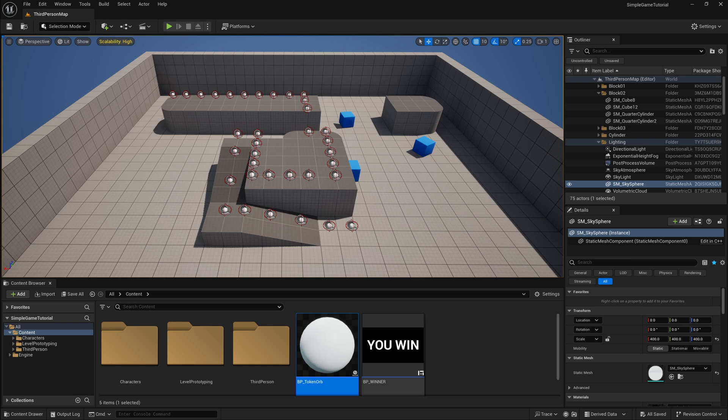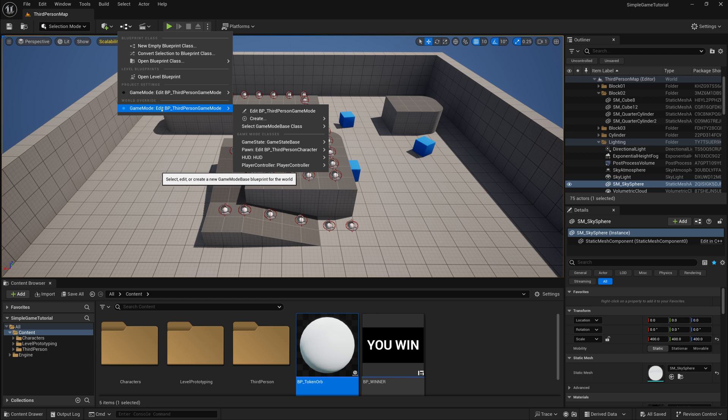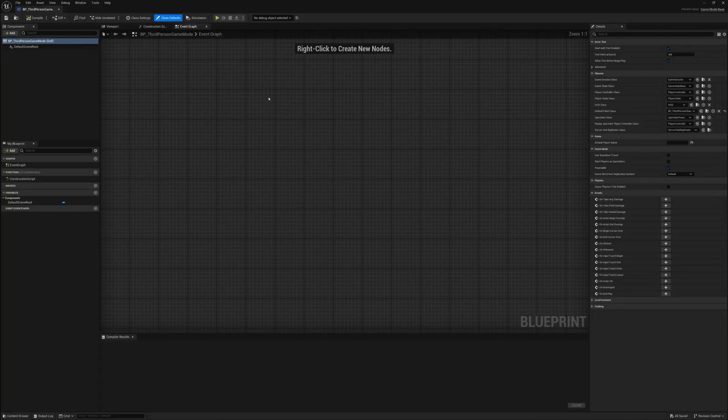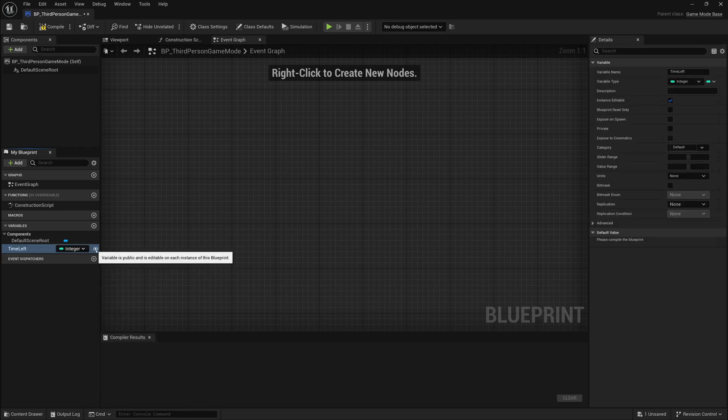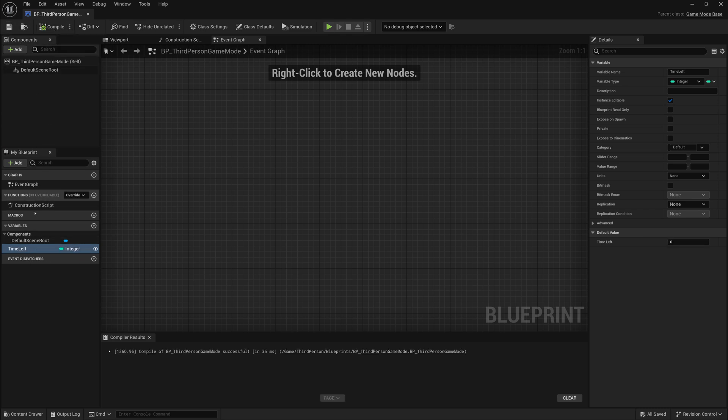I've placed more orbs around the scene, but maybe we want a time limit where you have to collect them all within a certain amount of time. For something like a timer that belongs to the overall game, we can store that in the Game Mode Blueprint. We go to Game Mode and edit our Third Person Game Mode. In that blueprint, I'll add a variable called Time Left, make it an Integer, and turn on the eyeball so the variable is public and can be accessed outside of this blueprint. After compiling, I'll set the default value to 60 seconds.